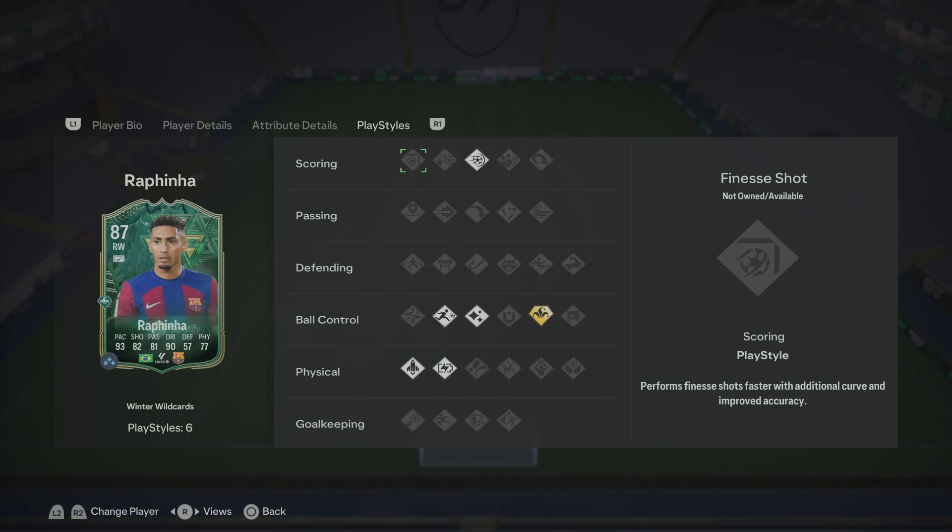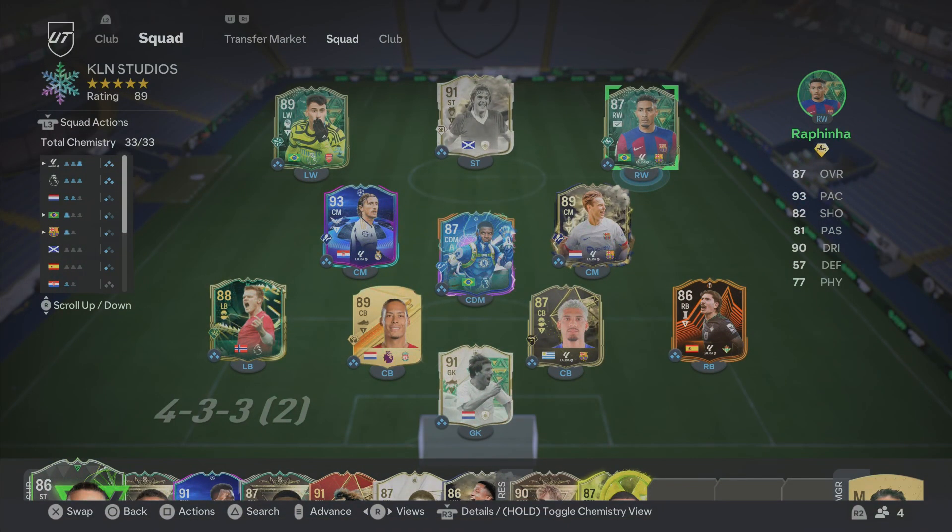When it comes down to the playstyles on the card, he has got Power Shot, Rapid, Flare, Trickster Plus as I said, Quick Step and Relentless as well. I'm going to try this card out at right forward, CAM, and striker in a 4-2-2-2 narrow and 4-3-2-1.